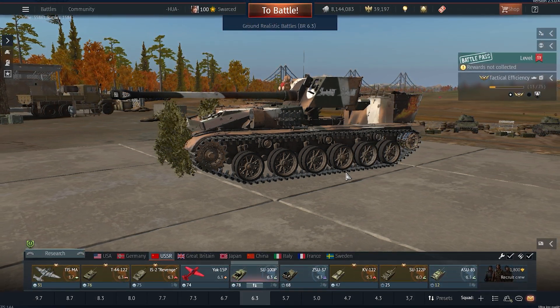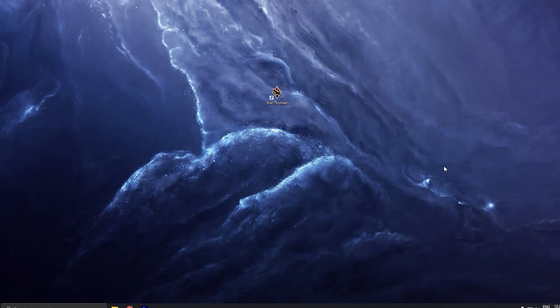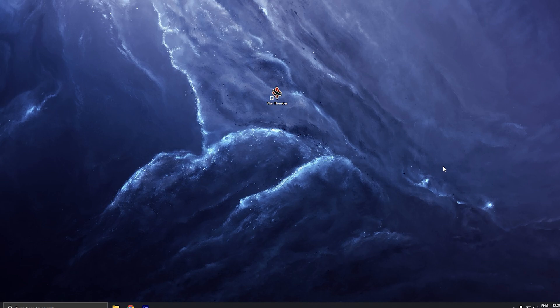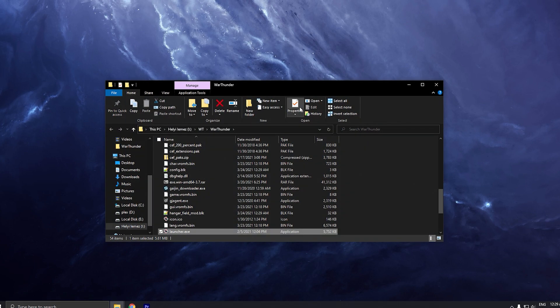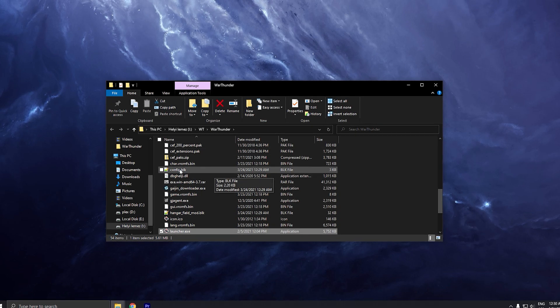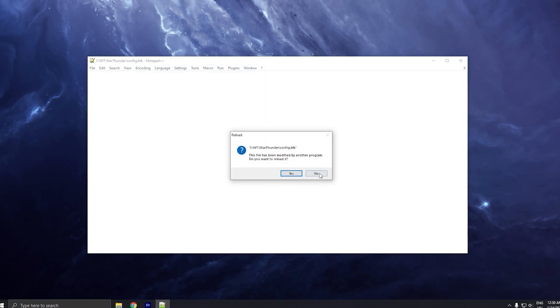Honestly, I think it doesn't look bad enough — we can make it worse. War Thunder stores all of its settings inside the config file, located in the folder where you installed War Thunder. You can open that folder by right-clicking War Thunder and selecting 'Open File Location'. Inside that folder you can see the config.blk file — open that with Notepad or Notepad++ and edit the following lines.